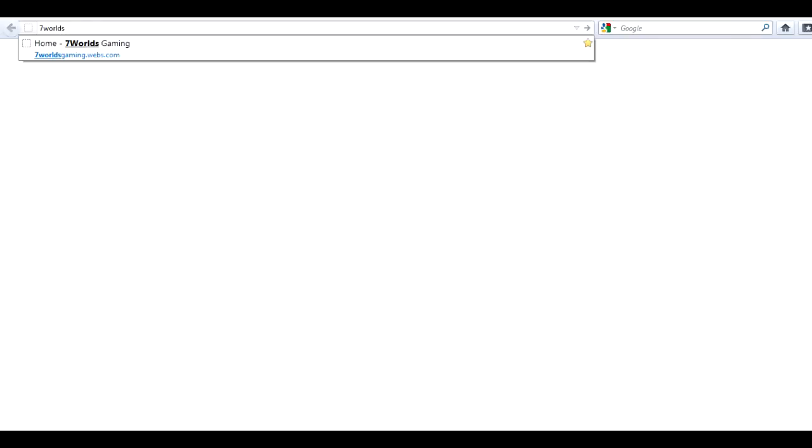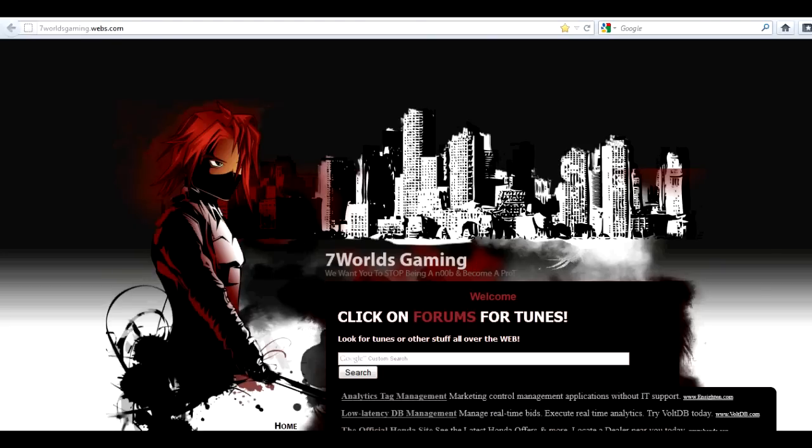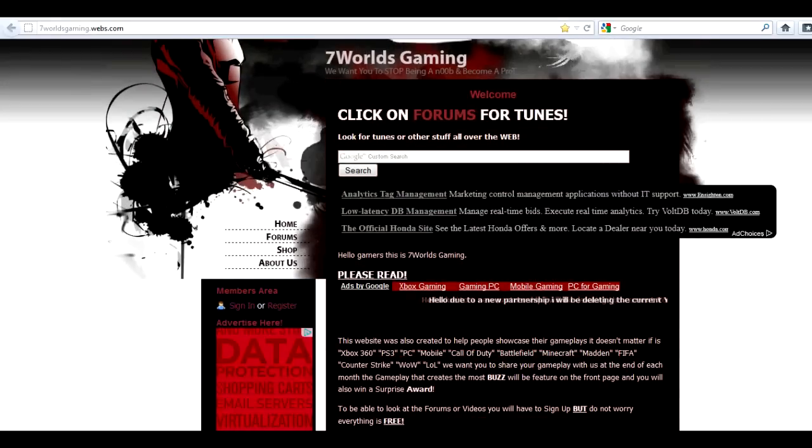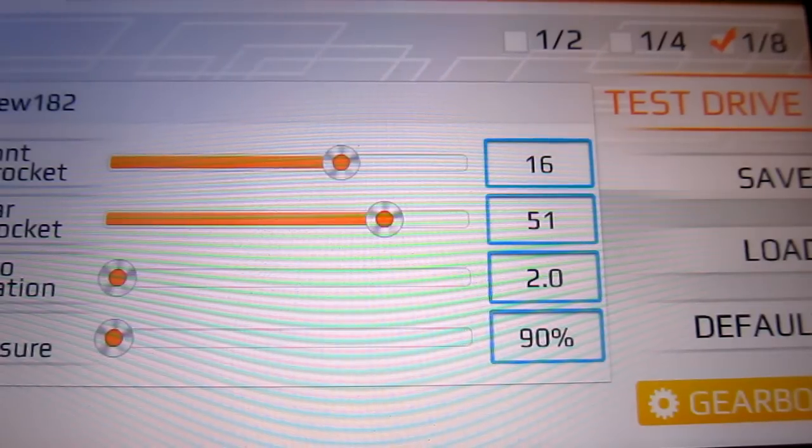Make sure to check out 7worldsgaming.webs.com — once you get there, scroll down and click on forums. You will have to create an account if you don't have one, but do not worry, everything is free. Once you get there, this is where this tune was shared. We have tunes for drag racing car edition and drag racing bike edition, levels 1 through 10, and we usually share tunes and make them better, like we did with this one.